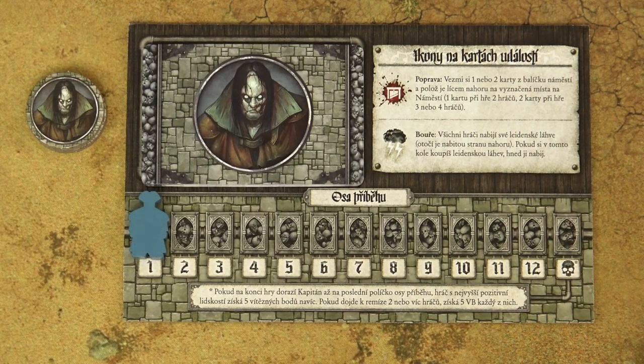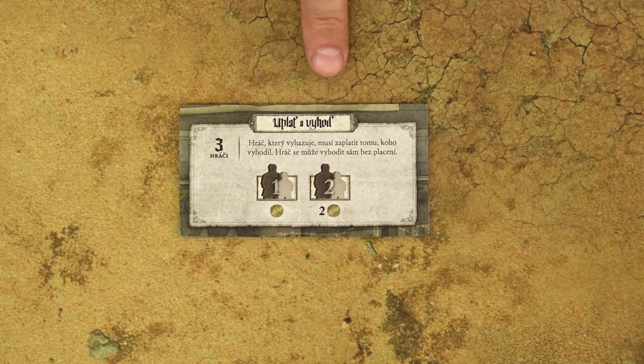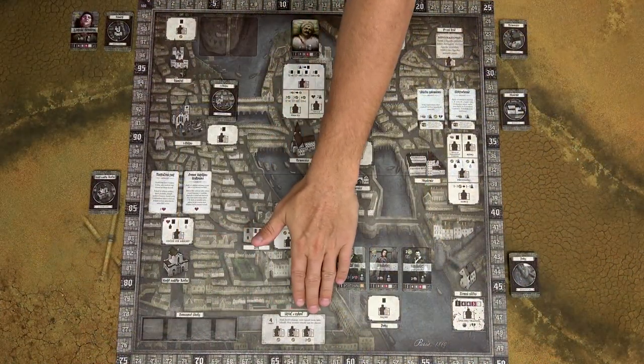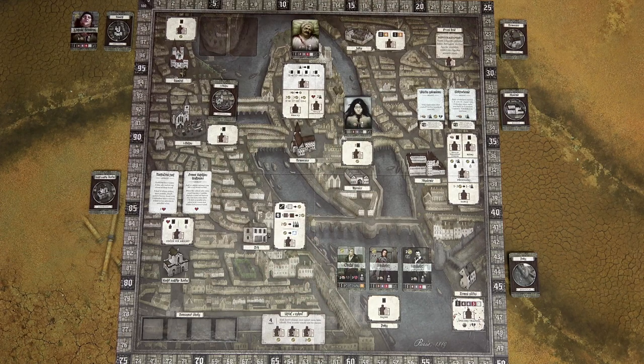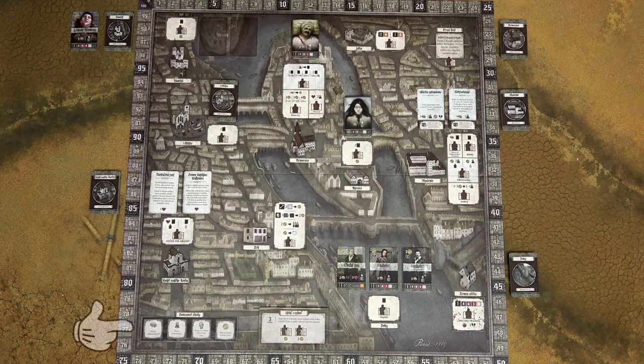Place the captain meeple on the first space of the event track. If you have a two or three player game, place the bribe and bump tile on the game board — the four player bribe and bump track is already pre-printed on the board, so place this tile on top of it for lower player counts. Then randomly draw four objective tiles and place them on the corresponding spot on the game board.